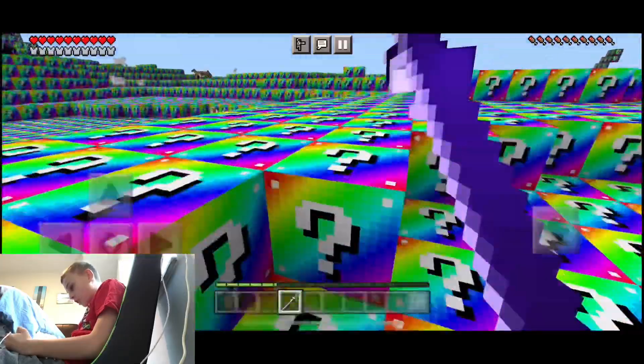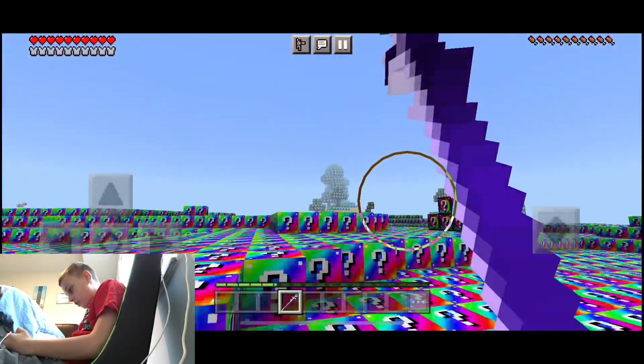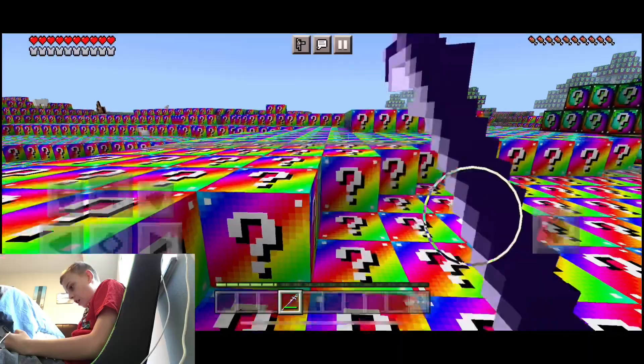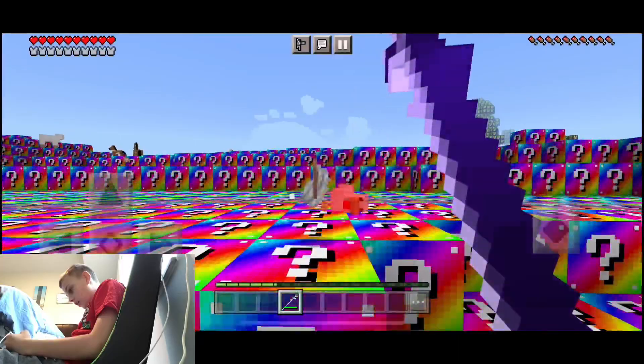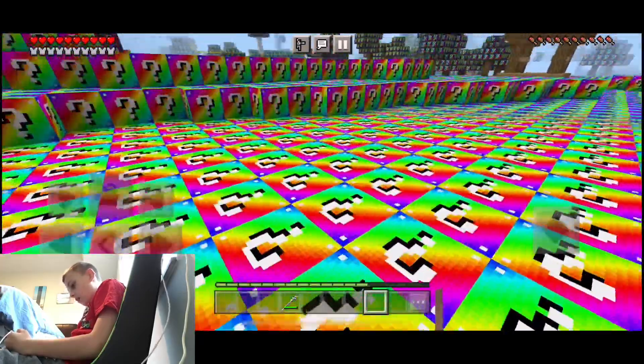Okay, let's open our first lucky block — oh, what does this do? Let's shoot it at some water. Okay, looks pretty OP.